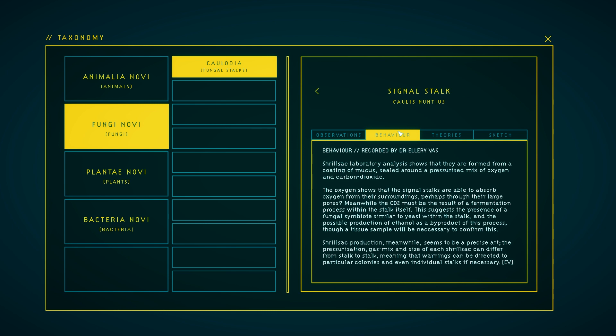Yeah, we knew that. The oxygen shows that the signal stalks are able to absorb oxygen from their surroundings, perhaps through their large pores. Meanwhile, the CO2 must be the result of a fermentation process within the stalks themselves. This suggests the presence of a fungal symbiote similar to yeast within the stalk, and the possible production of ethanol as a byproduct of this process — though a tissue sample will be necessary to confirm this. Shrill sack production, meanwhile, seems to be a precise art. The pressurization, gas mix, and size of each shrill sack can differ from stalk to stalk, meaning that warnings can be directed to particular colonies and even individual stalks if necessary. And they call it Chalas Nuntius.